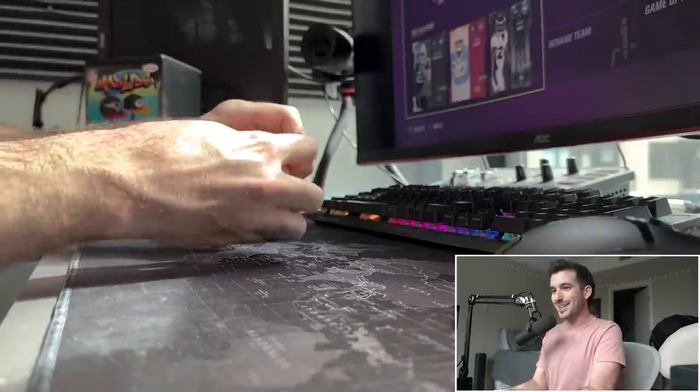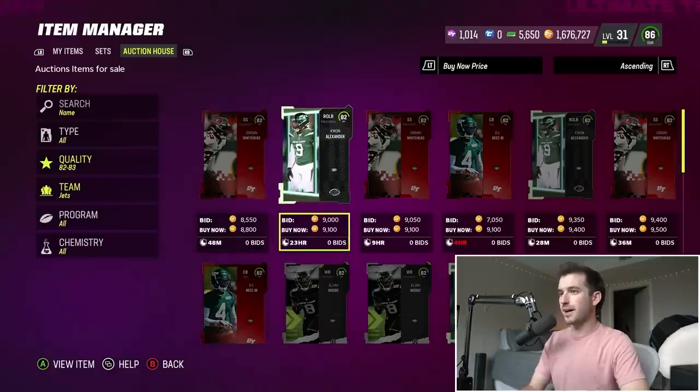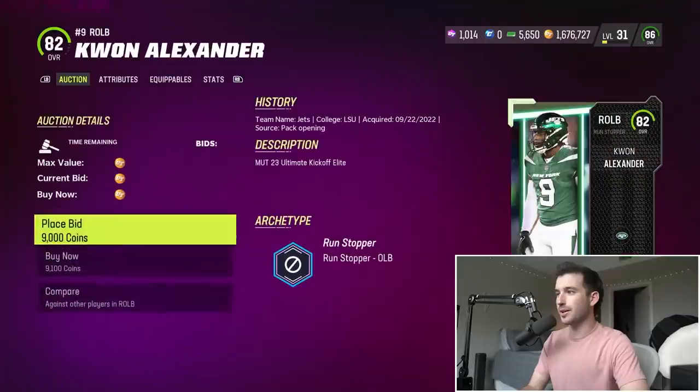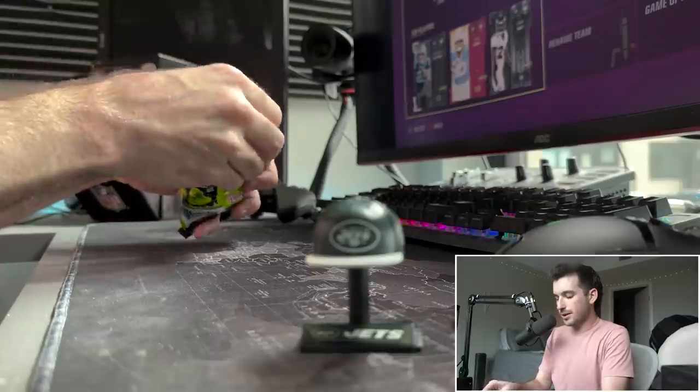I like the looks of this one — I think this is another new one. Yes! It's gonna be the New York Jets. Let's pick up our second linebacker here — we're gonna go with 82 overall Kwon Alexander for just 9,100 coins. That's pretty cheap.